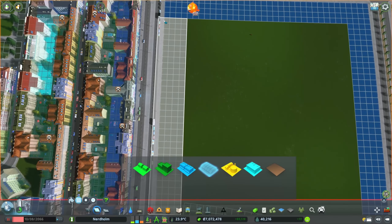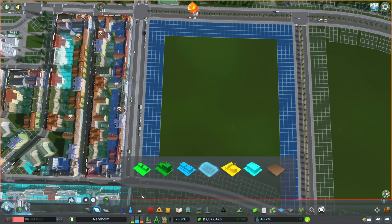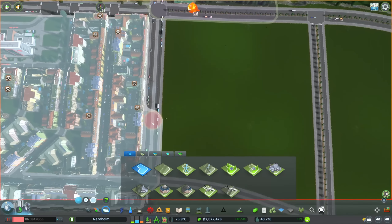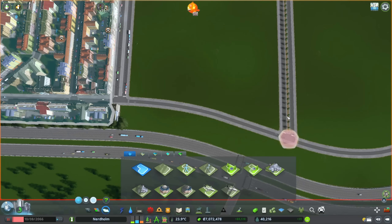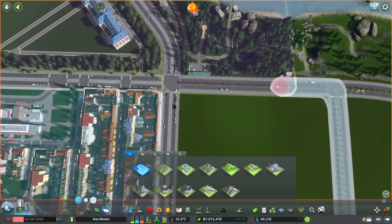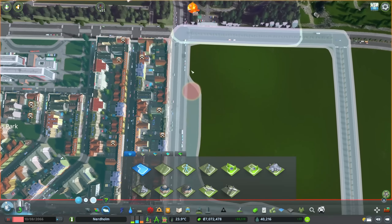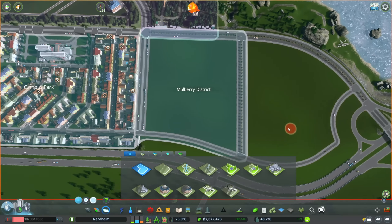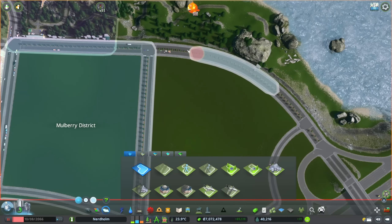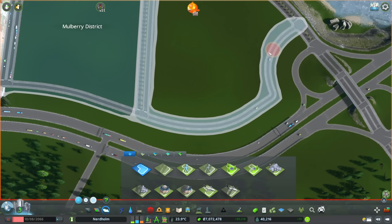I've already swapped some of them out, and we can do the same down here as well. We could go for the bigger trees for a Miami or LA vibe if we wanted, but no — we'll stick with the young lindens. They look pretty great right there, and that's going to be the outskirts of this new district. I'm immediately going to start with some zoning because we're going modern city center.